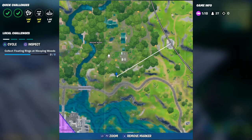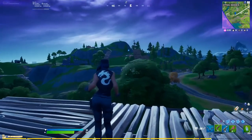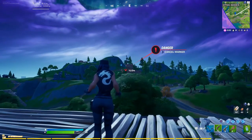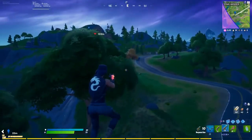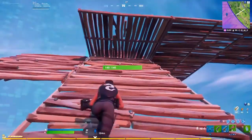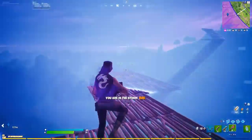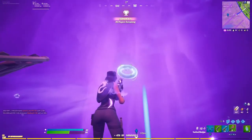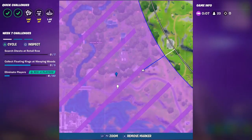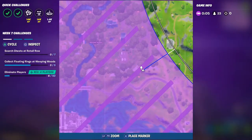After we collect the third one, we can see another one right there where I marked 'danger', so we just run to it. People were nice enough to let me do it — a guy passed me and built up, and here we go — this is our fourth ring at Whipping Woods.